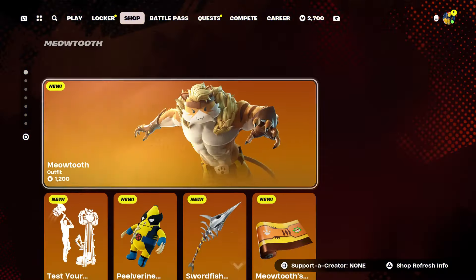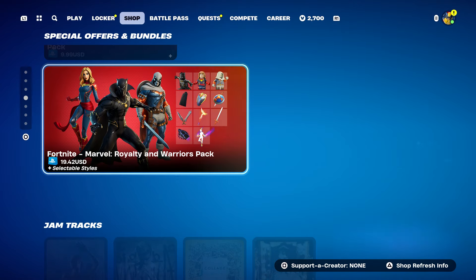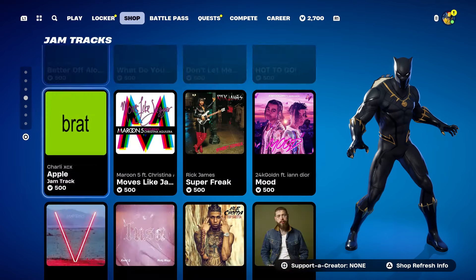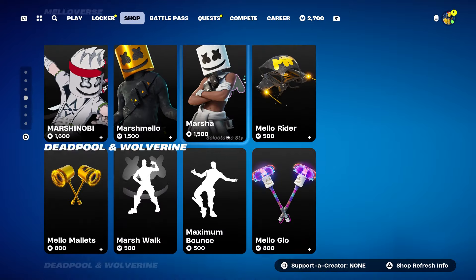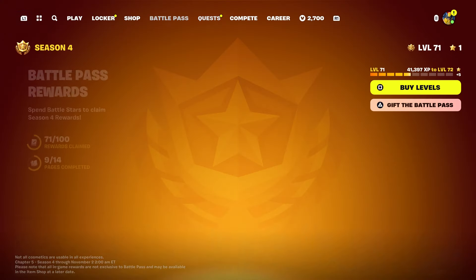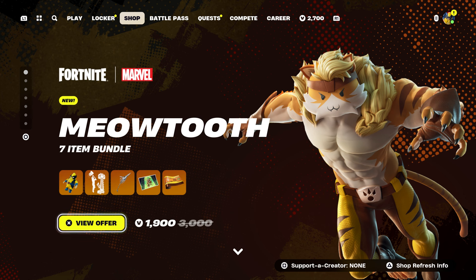Before we start the video, I'm also going to be giving out some skins. If you guys want any skin in the item shop, make sure to leave a like, subscribe, turn on notifications, and share the video. I'm going to show you how to get this free BMW — it is a free car. I'm also going to show you how to get free credit in the Rocket Pass, and I'm going to show you three different ways to get it for free.